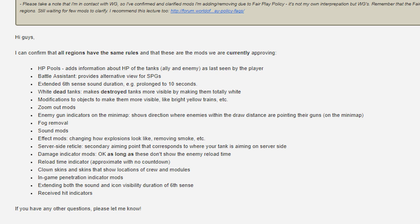HP pools — adds information about HP of the tanks as last seen by the player. Battle assistant — alternative view for SPG, still valid and still, I think, people say it's better than the standard battle assistant introduced by Wargaming. Extended 6th sense duration. White dead tanks — that is legal. Modifications to objects to make them more visible, like bright yellow trains. Zoom out mods. Enemy gun indicators on the minimap — shows direction where enemies within the draw distance are pointing their guns. I think this mod is kind of a cheaty mod, but as you see, the Wargaming employee says that it's legal.